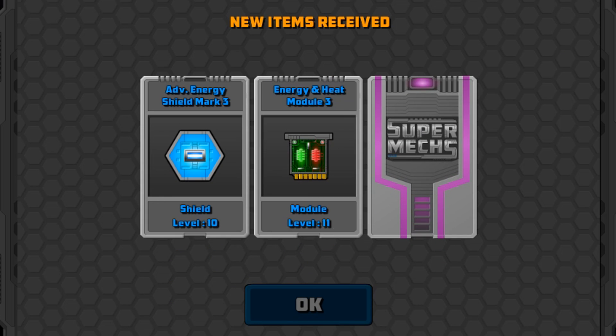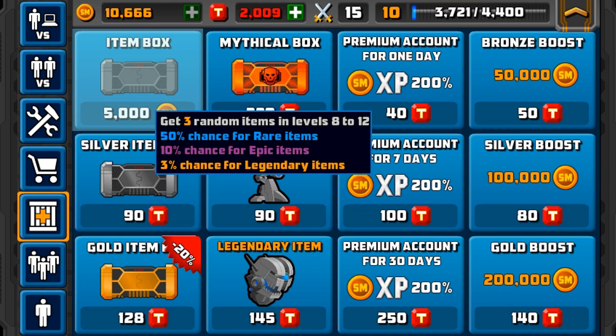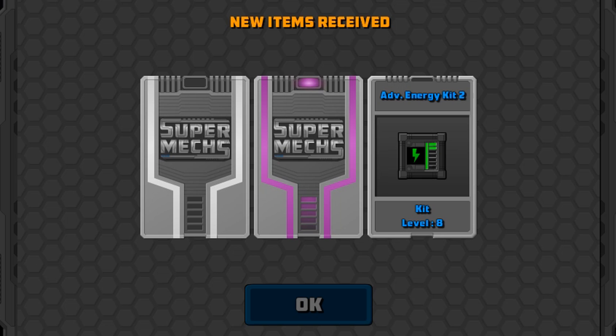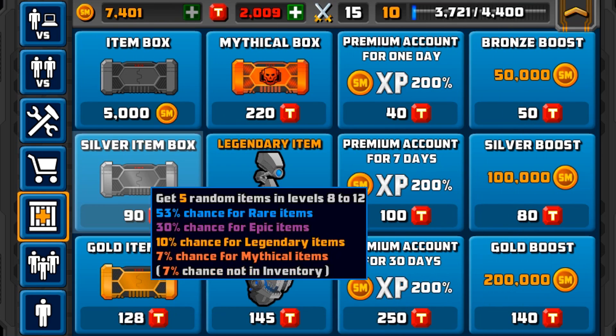We've got two rares and an epic. We've got a power kit — but that's alright. Again, we're getting a lot of duplicates here. But if you do want to check out the gold ones, I will actually do a gold one soon if you guys want to see it. Master energy kit and the flame thrower, which is going to be really good — because I haven't actually seen a flame thrower yet being used by myself.